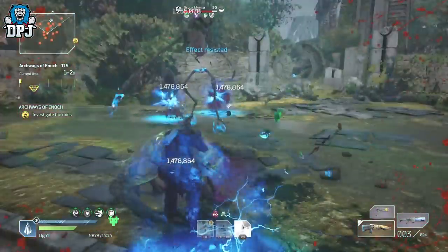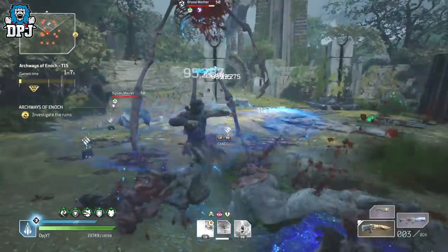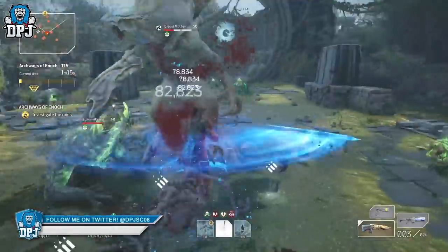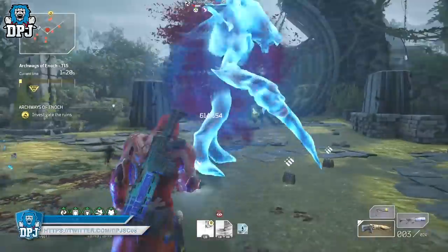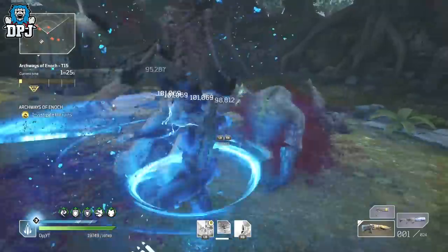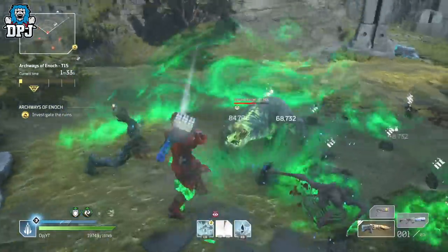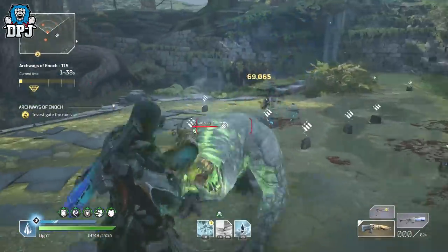Obviously I'm getting slapped around here — this isn't a perfect demonstration — but you'll see how quickly on Challenge Tier 15 it just destroys things. It's unreal. No Twisted Rounds; I've got a shotgun only because it's high firepower. I've got the Fortress mod on it, like I explained earlier. Fortress is absolutely the best Tier 3 mod in this game, without a shadow of a doubt.